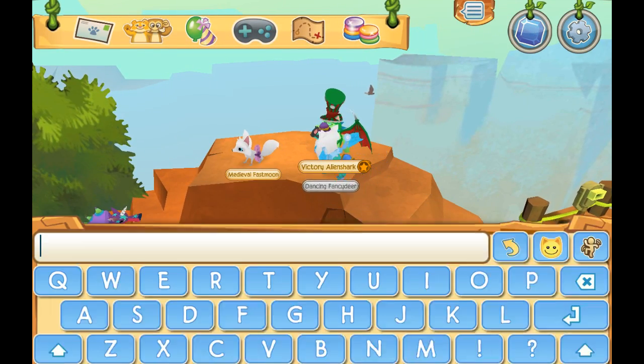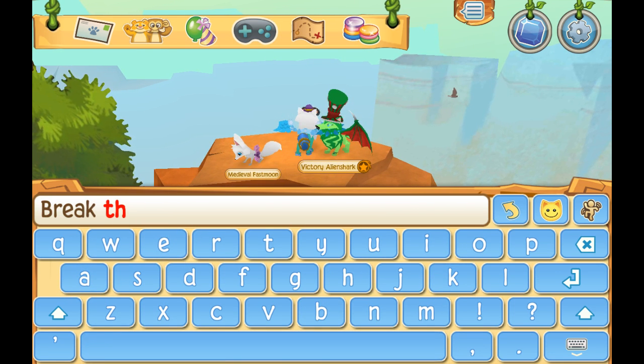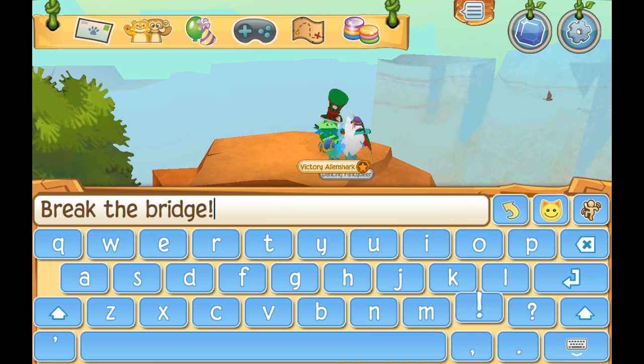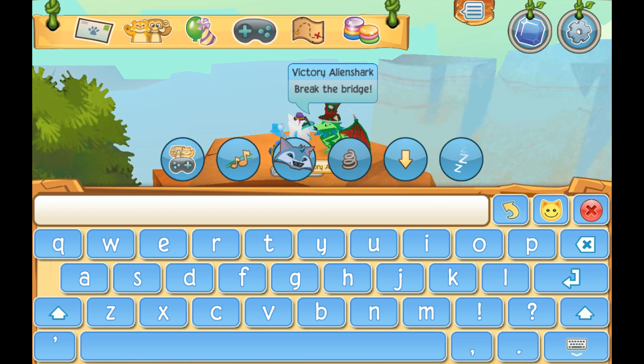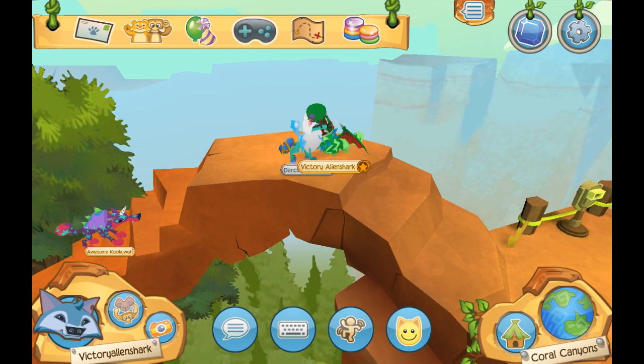Break the bridge. You jump on the bridge and someone else does as well. The bottom of the bridge will have dust falling off.